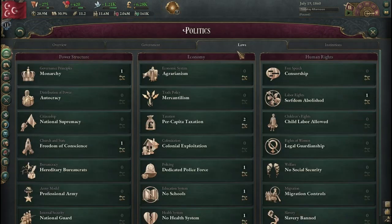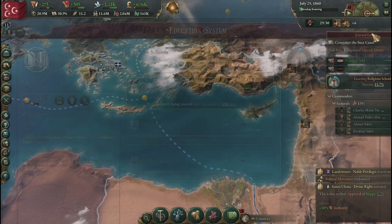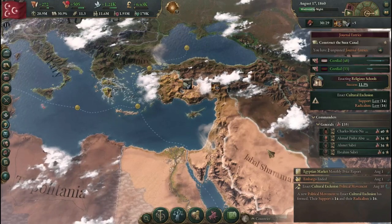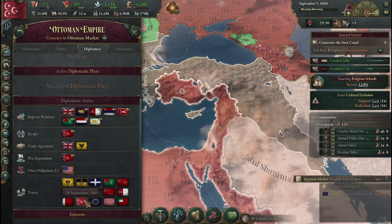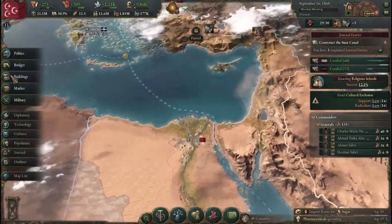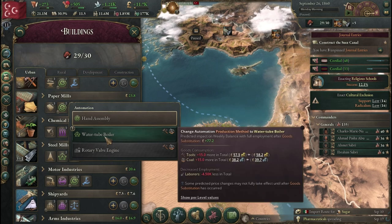Slavery has been banned, so we're good there. We might want to start schooling our people — getting a little bit of education rolling wouldn't be a bad idea. We are getting closer and closer to our troops being up with the Ottomans. September 1861 is the date. Paper bleaching would be useful — more paper is definitely going to help. And doing some water tube boilers there is also a good idea.